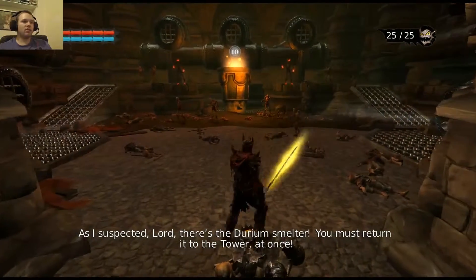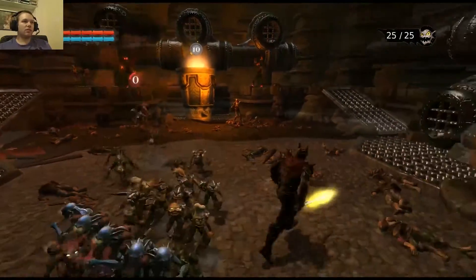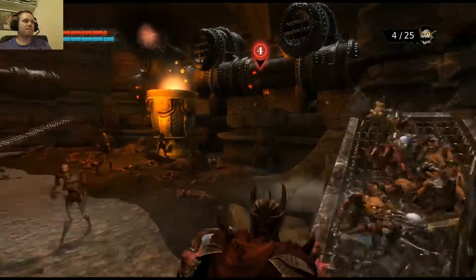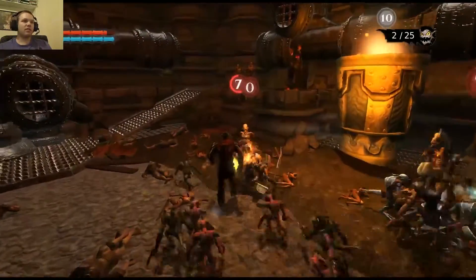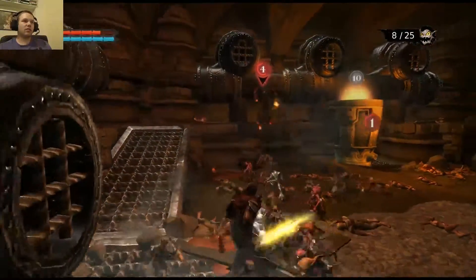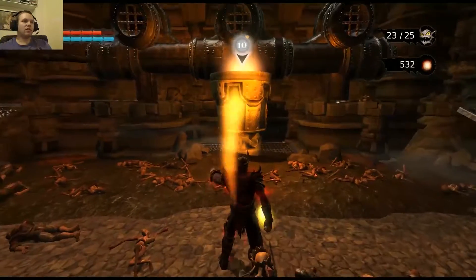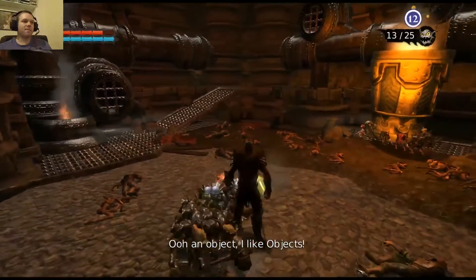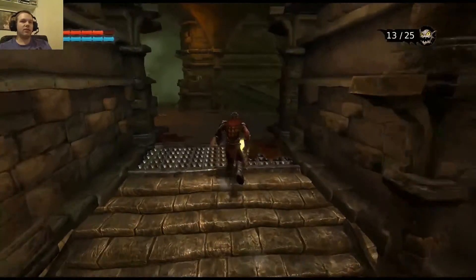There we go. There's the duriam smelter. You must return it to the tower at once. Oh shit, there's some more lords. Let's see if we can actually see one die this time. Yeah, they're pretty squishy. Go on, pull the ramp. There we go. Ooh, an object! I like objects! Yep, we've covered that. He likes to remind us a lot!